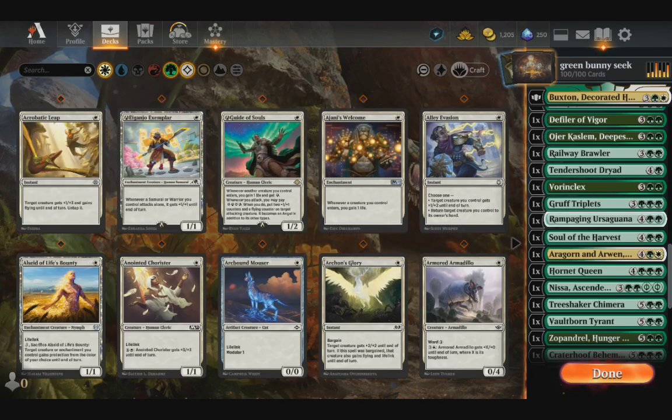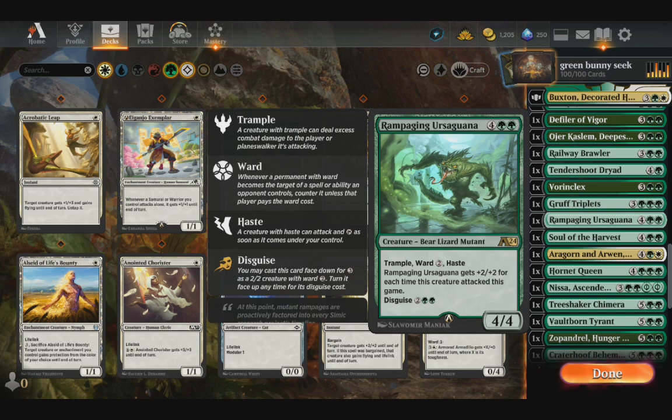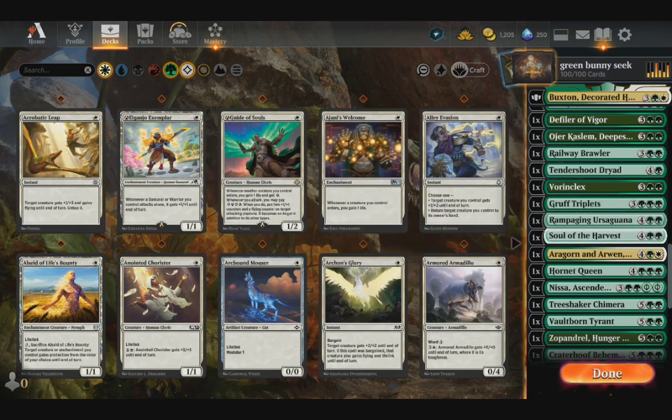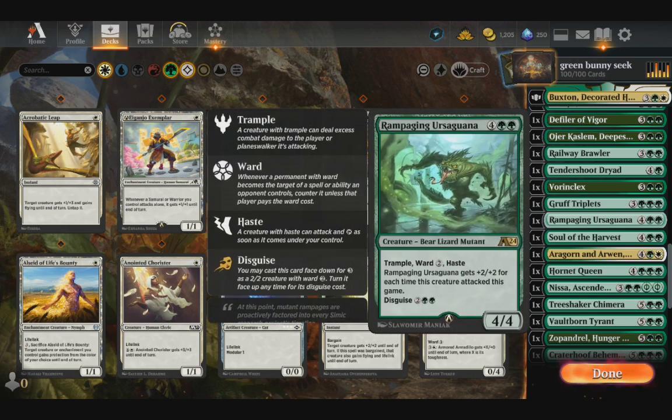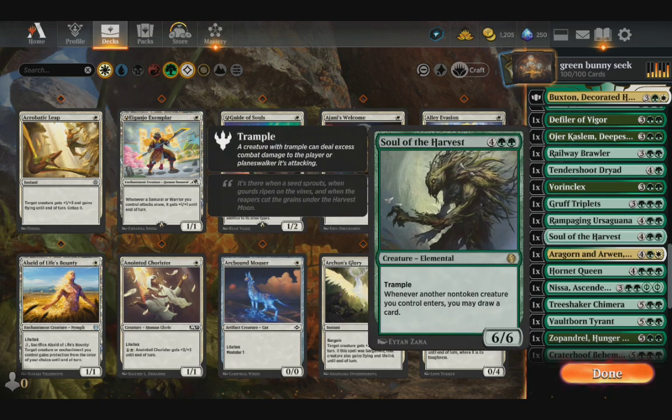Gruff Triplets — this one is just pretty good, because we can have three different creatures all at the same time coming out. And then if we've got something to tap them, we can tap them. Rampaging Ursa Guana just for fun — this one gives plus two plus two for each time it attacks this game, permanently.